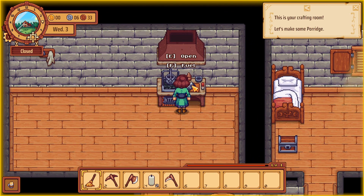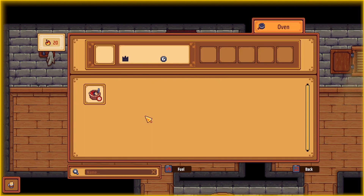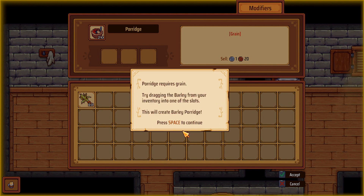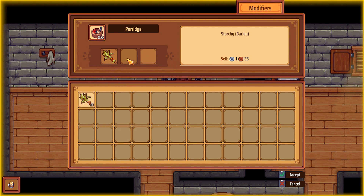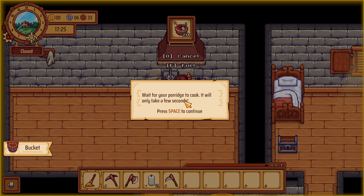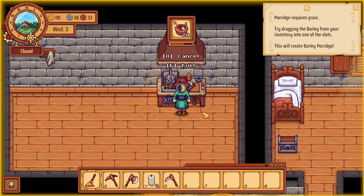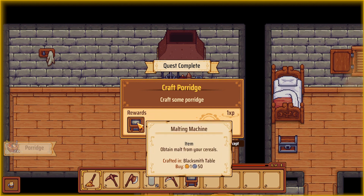Let's load this up. I've only got this for fuel but that'll be alright. Let's go ahead and make porridge. Some recipes can be modified - this allows extra ingredients to be added. Some recipes have mandatory modifiers. Porridge requires grain. Try dragging the barley from your inventory into the slots - this will create barley porridge. We've got our porridge and we've now got a malting machine.